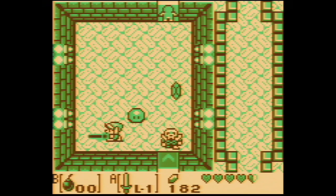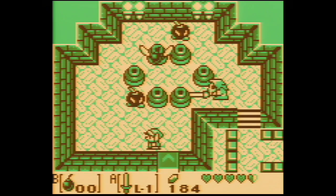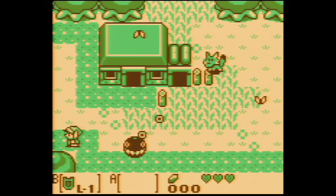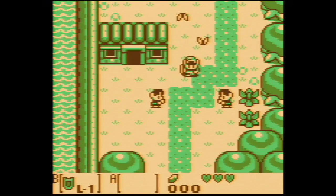Despite the limited buttons, everything is laid out in a logical manner. The A and B buttons control your two selectable weapons. The select brings up the world map, and the start button brings up the item selection screen. The only odd thing is saving, in which you need to press A, B, start and select all at the same time.